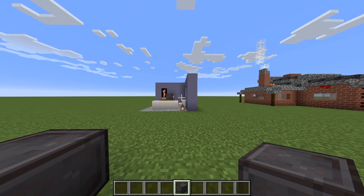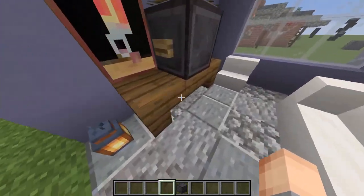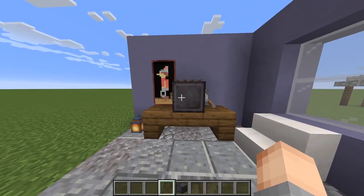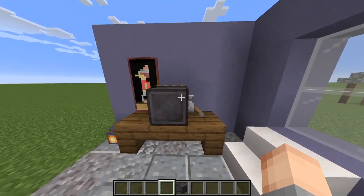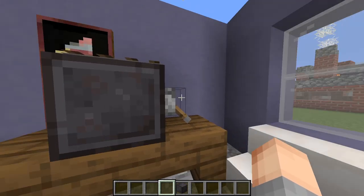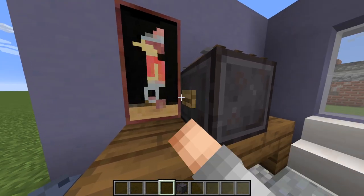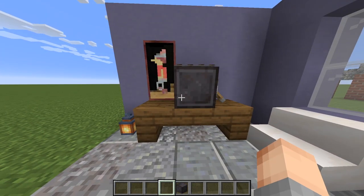My idea for this block was to go with a television. You can see in this nice setting we can sit down and it kind of looks like something. If you want you can add an item frame, your switch which would be your remote control on the wall, and your button would be the buttons on it — even a rail to add some more fun.